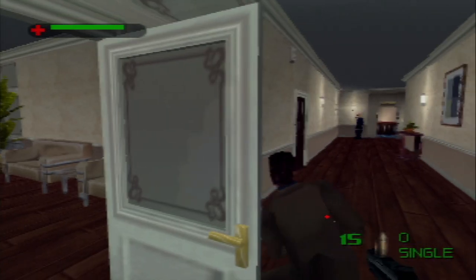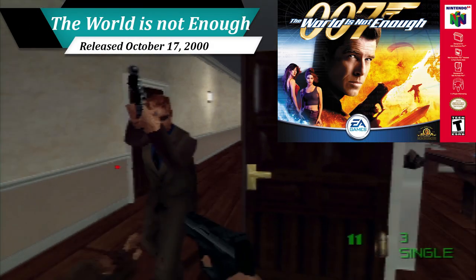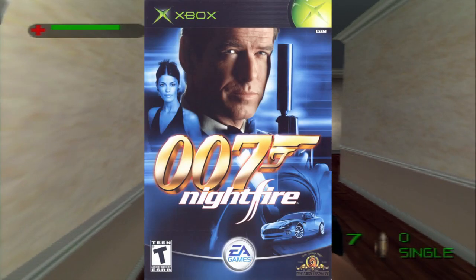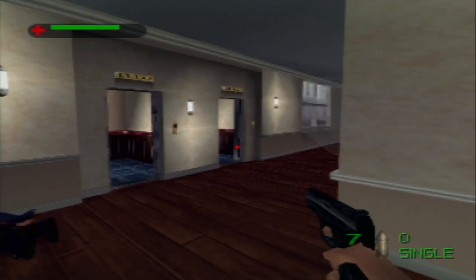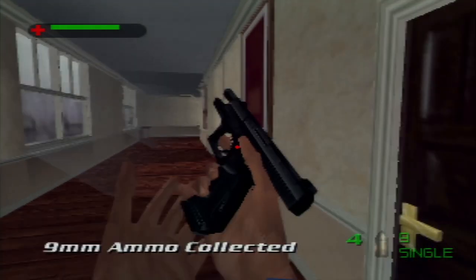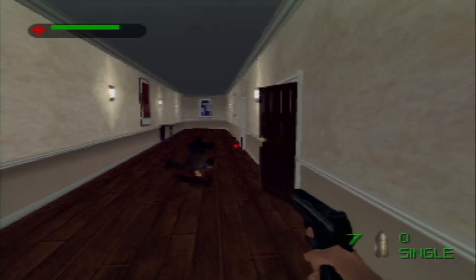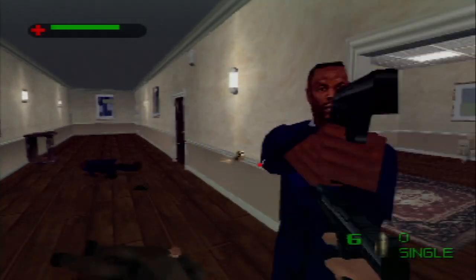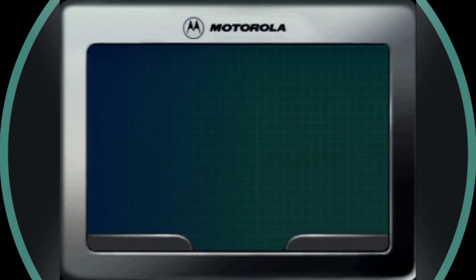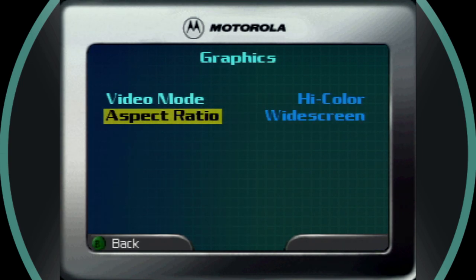The next game on our list is EA's first foray into first-person 007 gameplay in 2000's The World Is Not Enough, developed by Eurocom, who would go on to make the stellar 007 Nightfire. TWINE was meant to leverage every strength in the N64 hardware to provide a fast-paced shooter experience, and for the most part they pulled it off. TWINE featured a good number of missions and a complete four-player multiplayer mode, and best yet a 16x9 aspect ratio. Pausing the game during play and opening the options menu will reveal the graphics tab where you can turn on widescreen.